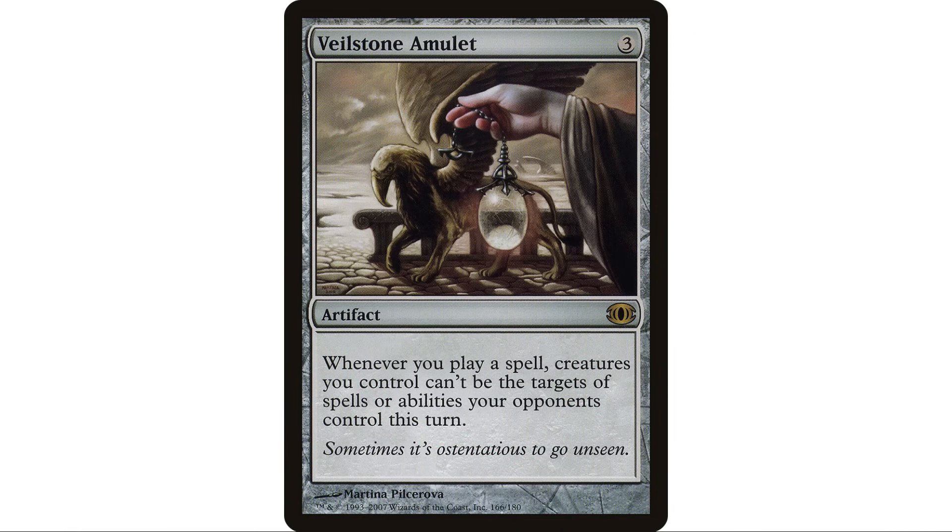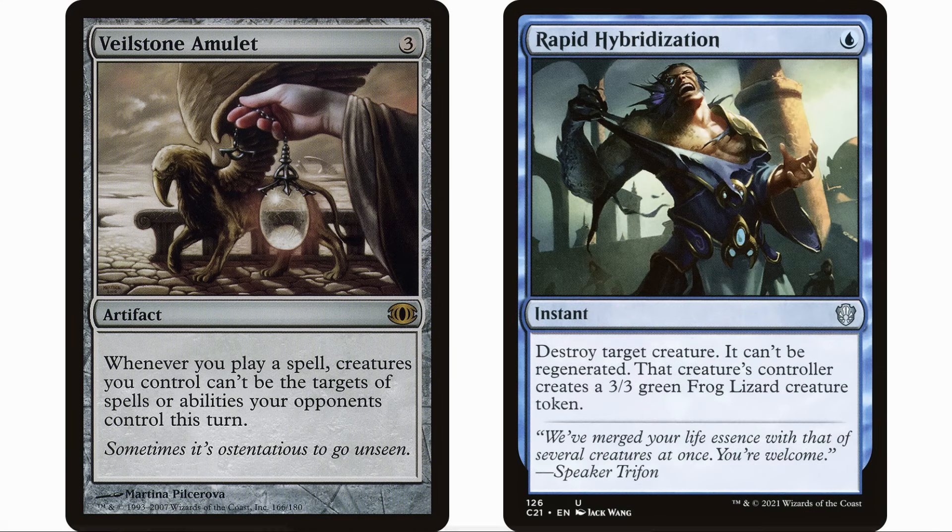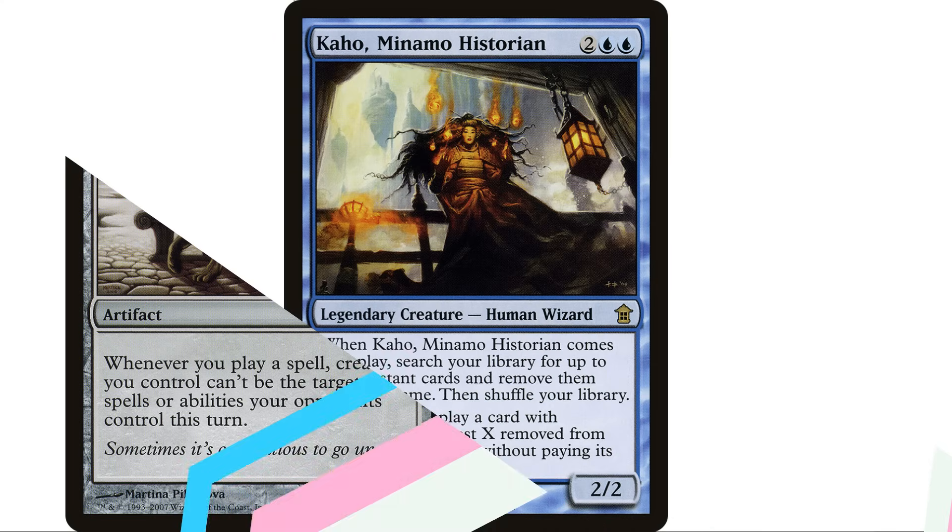Veilstone Amulet is a fantastic way to protect our commander: three mana artifact, whenever you cast a spell, creatures you control can't be the target of spells or abilities your opponents control this turn. So we can grab Rapid Hybridization with our Kaho, and if an opponent is about to remove our commander, we respond by casting it on one of their creatures, which triggers the amulet and gives our Kaho hexproof until end of turn.